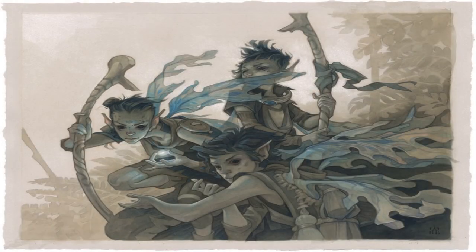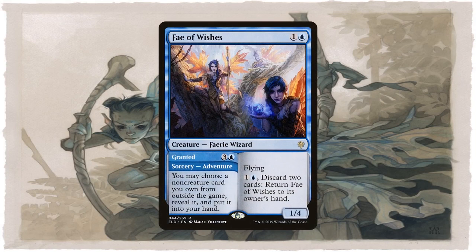Next I'm going to analyze what I consider to be reusable or recurrable wish effects. For example, sending Fey of Wishes on an adventure is also a wish effect costing as much as Mastermind's Acquisition, but it's limited to non-creature cards, which is still amazing. You can then cast it from exile as a 1/4 flyer for 2 mana that functions as both a discard outlet and a way to bounce itself. This means Fey of Wishes provides a reusable wish effect — the other wishes are reusable if you recover them from the graveyard or exile, but Fey of Wishes has a built-in way to reuse its effect, allowing you to essentially use your sideboard almost like a second hand. This is definitely one of the best wish effects in the cube for this very reason.